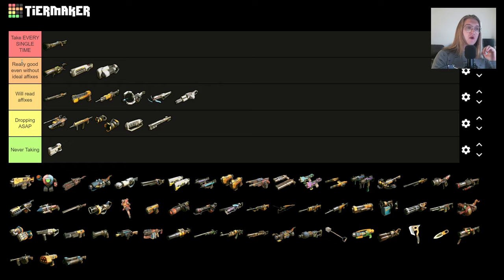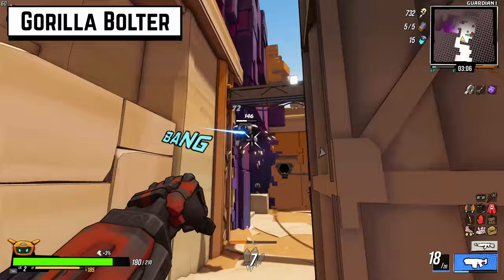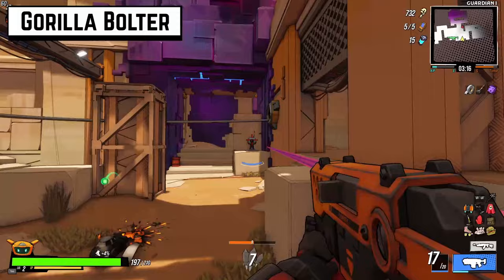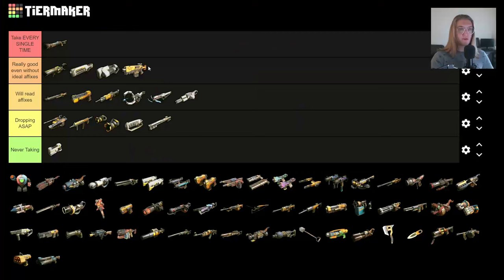The Gorilla Bolter is good. Explosive weapons suffer a lot because elemental damage is always going to shadow over explosive damage. But the Gorilla Bolter is good for high single-target damage and handling trash mobs — you might not take it to the moon, but you're going to carry it for a long time if you find one with decent affixes. BuddyBot, little buddy...